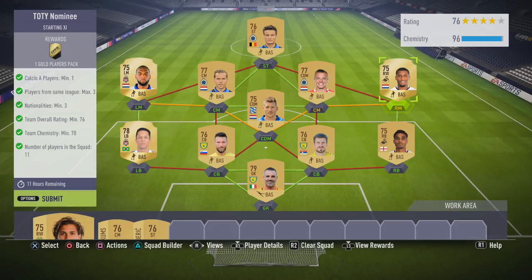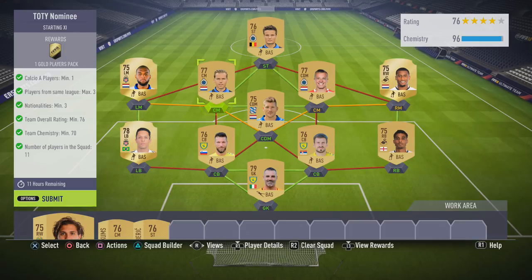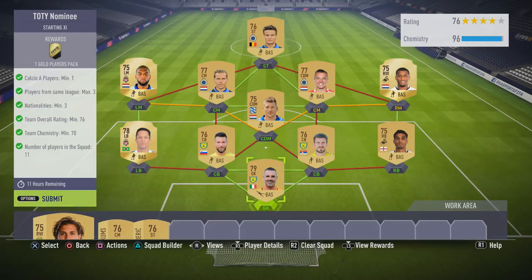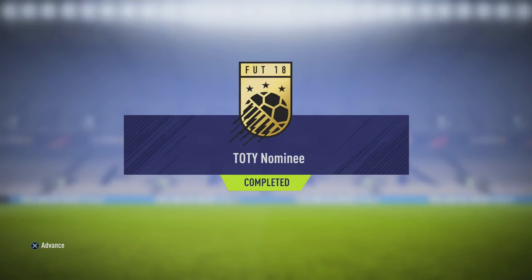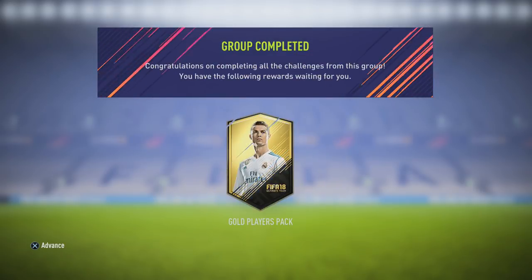I linked them with players from their own clubs as well — really, really easy. Like I said, you can copy this or you can just grab the main parts: the top triangle and the bottom triangle, and then work your way around it from there, just getting it to a point where the chemistry works for you. Anyway, let's go in and submit this squad. We're going to submit that now and get our gold players pack. I'm not sure if it's going to be the last Team of the Year nominee SBC — we will see.